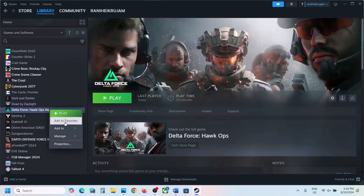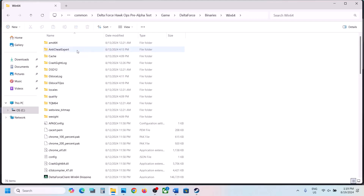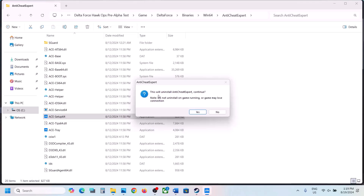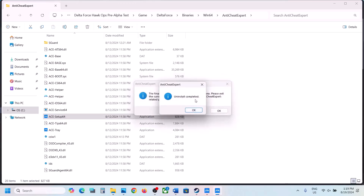For this, make a right click on the game, select Manage, then Browse Local Files. Open the game folder, then open the Delta Force folder, then Binaries, then Win64. Here you can see the Anti-Cheat Export folder — open it. You will see ACE Setup 64; double-click it and click Yes to allow. This will uninstall Anti-Cheat Expert — click Continue, and when prompted click Yes to proceed with the uninstall. Once it is uninstalled you will see a prompt which says Uninstall Completed.